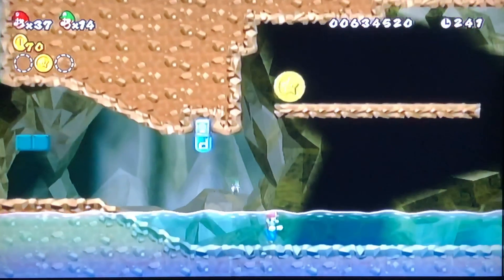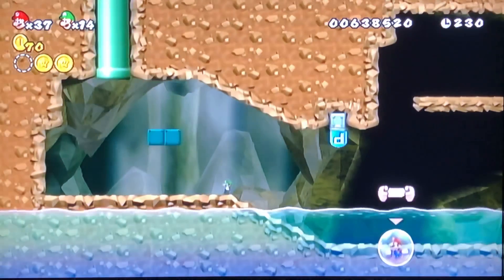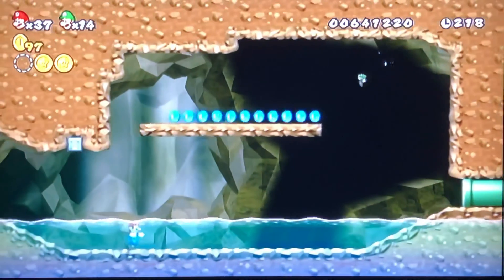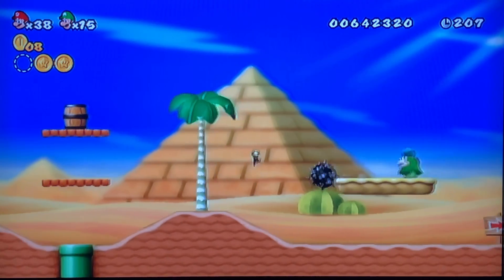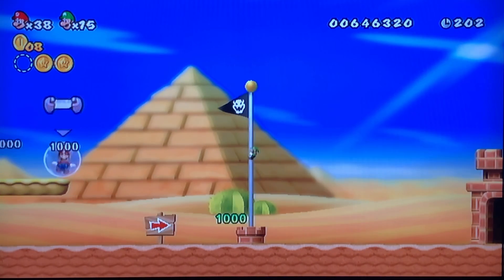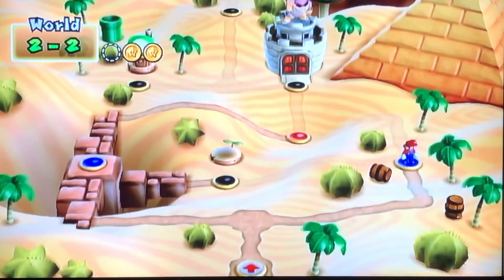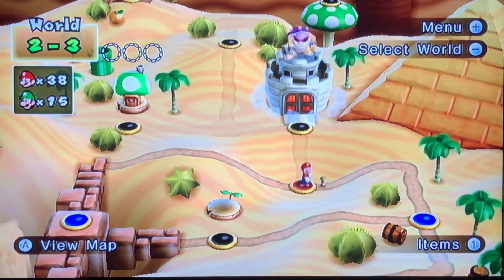Come on - darn it, I was gonna try to get up there and grab the star coin, then go down for that mushroom. Oh well, it is what it is. This is how you're supposed to do it right here. I keep pressing the button but keep forgetting I have to switch the controls. I'm in World 2-3, not 2-1, because World 2 comes first.